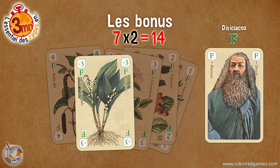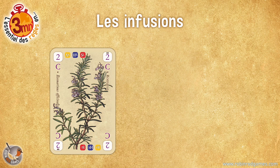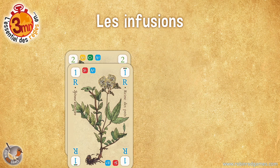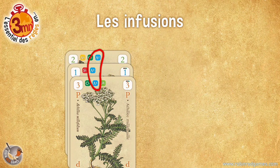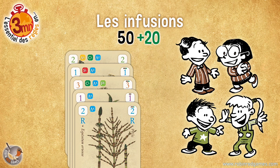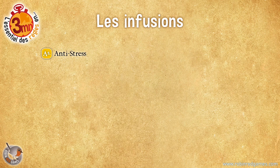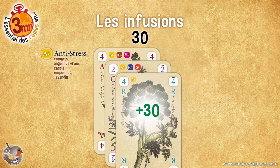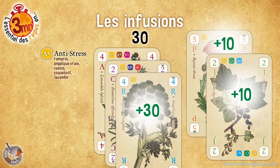Of course, if you have harvested a plant worth minus 3 points, it becomes minus 6 — when I tell you that you shouldn't pick up just anything! And we finish with the infusions. Some plants have colored pictograms representing infusions. These infusions require at least 2 plants when playing with 2 or 3 players, or 3 plants with 4 players. Each combination earns 30 points, with 10 points more for each extra plant. For example, the stressed bursting tea contains rosemary, angelica, blackcurrant, poppy and lavender. If you collect 3 of these 5 plants — BOOM! 30 points! And if you have 4 or 5 — BOOM! You get 10 to 20 points more!